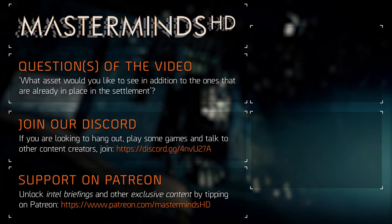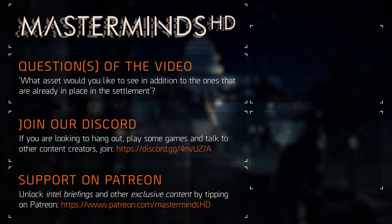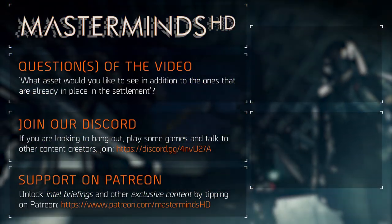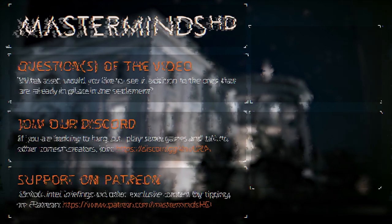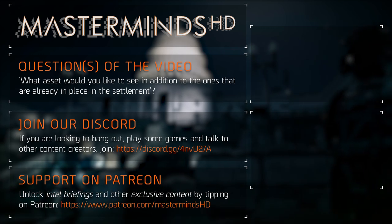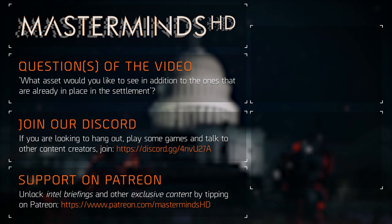Visit my Patreon page through the link in the description if you're interested in intel briefs with the summarized information I give in my videos — some videos will have them, others will not. To end the video, I have a question for you: what asset would you like to see in addition to the ones we have already seen in the settlement? Leave your answer in the comment section below and I'll make sure to get back to you. I'll talk to you in the next video, on Discord, or on Twitter. Peace out.